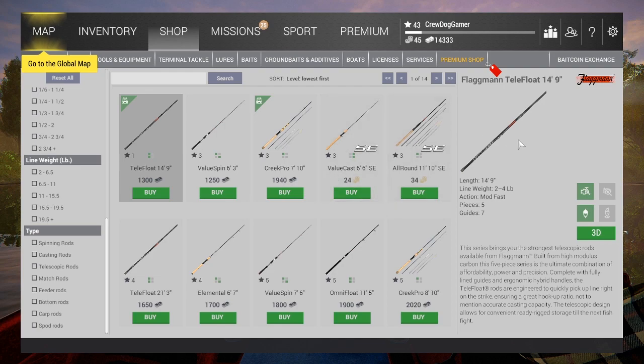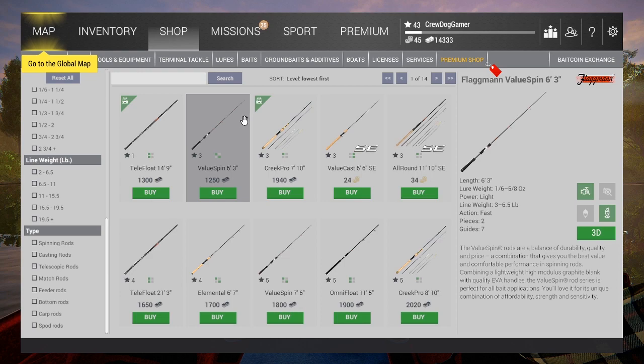The main fish you need to worry about once you get up to about level four are your channel catfish, your smallmouth buffalo, and your spotted bass. Spotted bass are much more easily caught on a lure than on bait, but once you get certain kinds of bait you should be able to catch them fine. For rods, if you're very low level, you're gonna be coming in with a Telefloat 14-9. That's what you'll use to catch sunfish, crappie, and shiners. Don't expect it to catch a lot of bass, buffalo, or catfish — you won't have the casting distance. For that, you'll need the Value Spin 6-3, your lure rod, once you've leveled to level three and saved up $1,250.